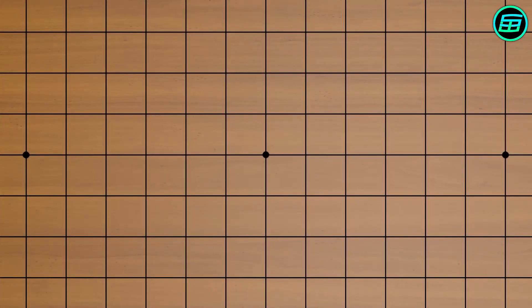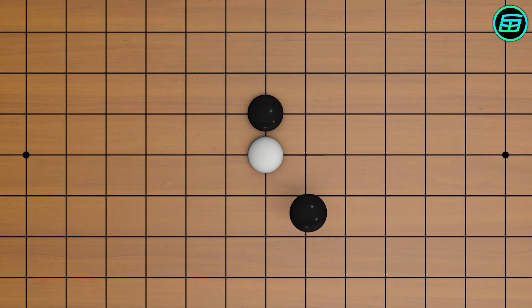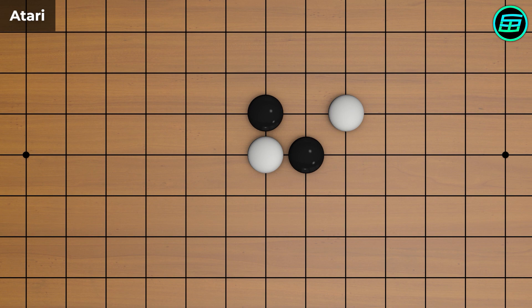If one stone or a group of stones has just one liberty, the situation is called Atari, and the stone or group can be captured on the next move if it's unable to attain additional liberties.